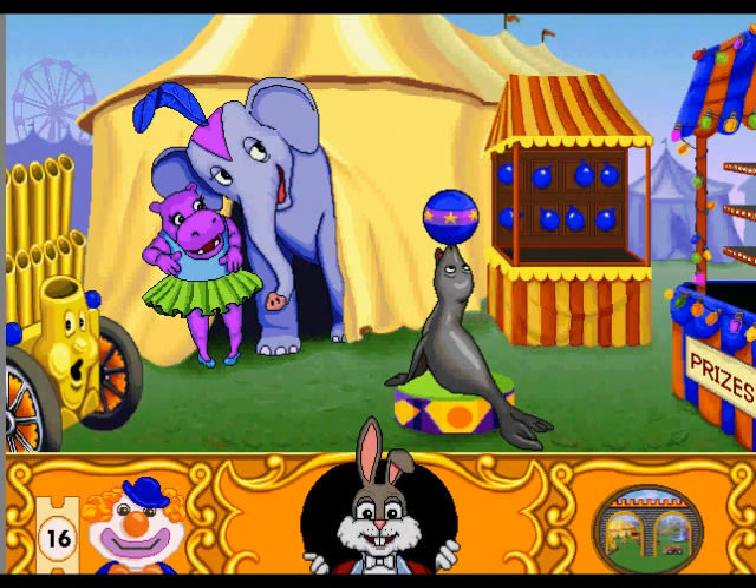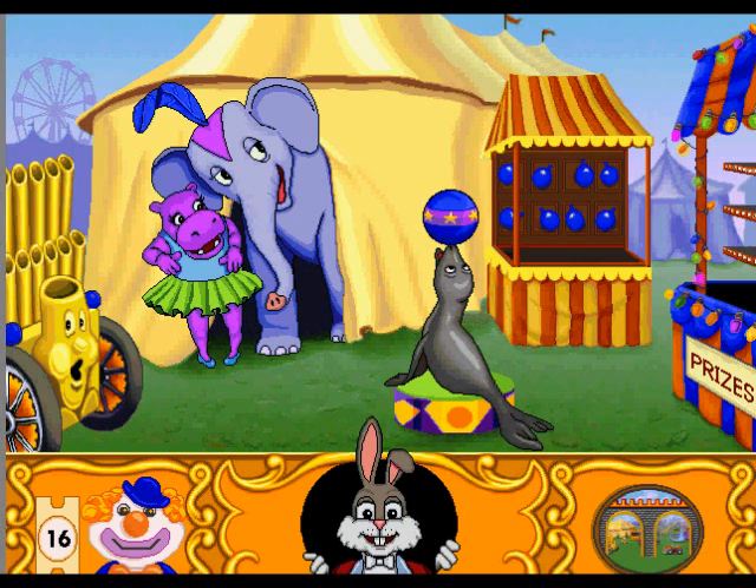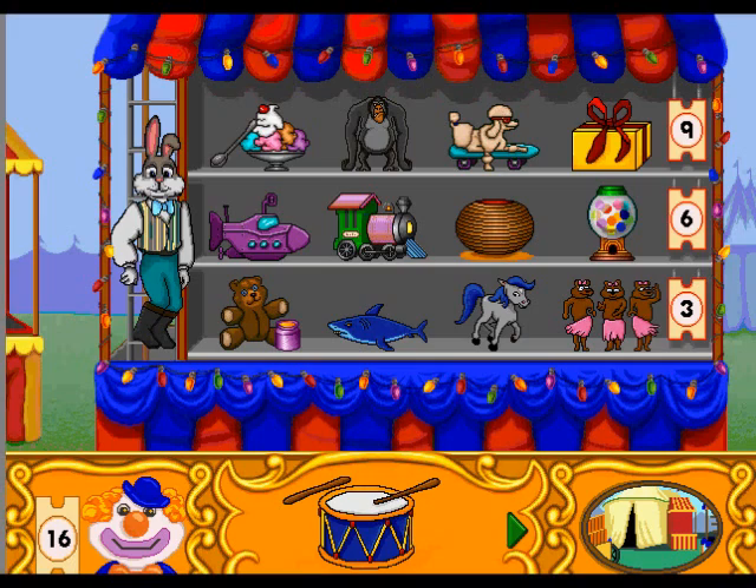Let's add and subtract at the sea lion show. Pick a way to play. Welcome back. Choose me. Prizes. The prize center. You can get all sorts of great prizes here. Choose a prize for three, six, or nine of your tickets. Use the arrow buttons to see other prizes.